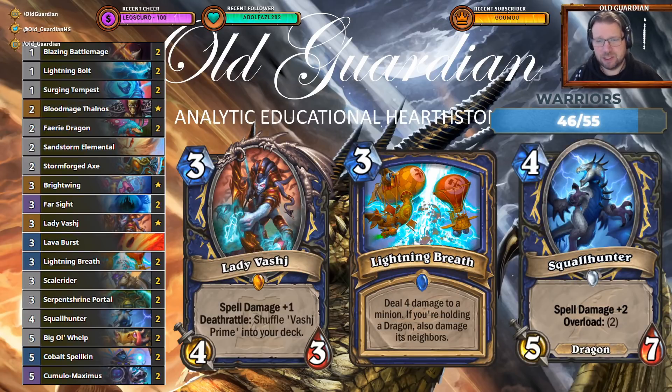A pretty aggressive, spell-bursty, sometimes even combo-ish deck, which can end games with minion pressure and spells, and sometimes rolls high with Lady Vashi and just burns face from hand for insane amounts. If you enjoy this content, please subscribe to my channel and click the bell icon for notifications. Now let's go take a look at Yakushimitsu's Dragon Overload Shaman in action.